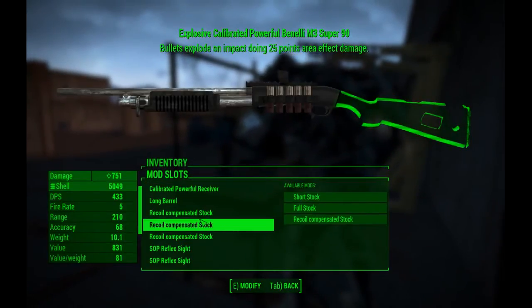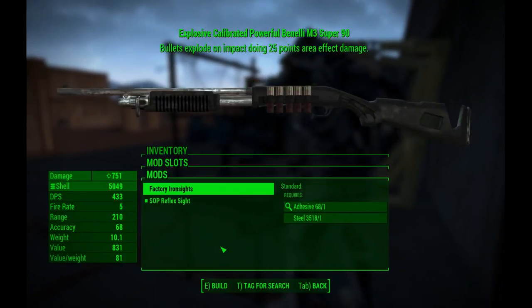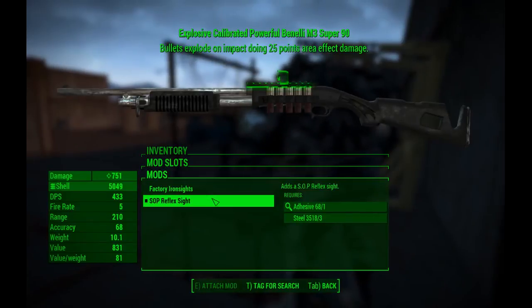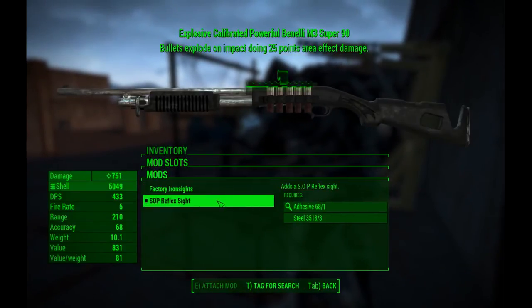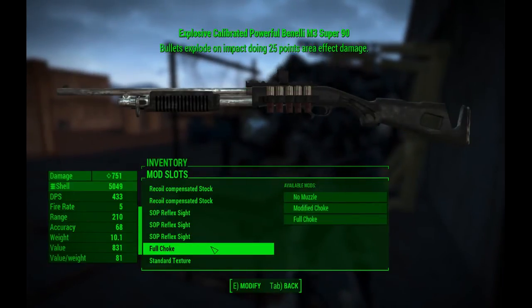There's a glitch with this mod where it shows the same attachment more than once. It's a bit aggravating to see, but besides that everything works fine. There's a soft reflex sight and a factory iron sight — the soft reflex sight is my personal pick. I don't really like iron sights too much.